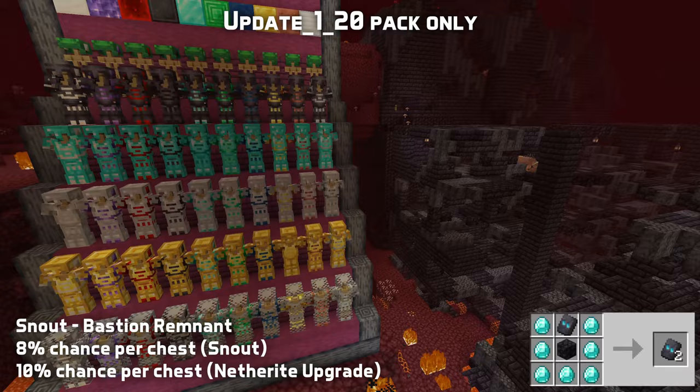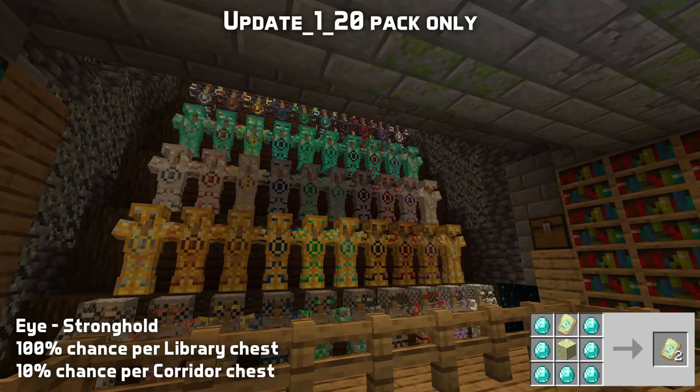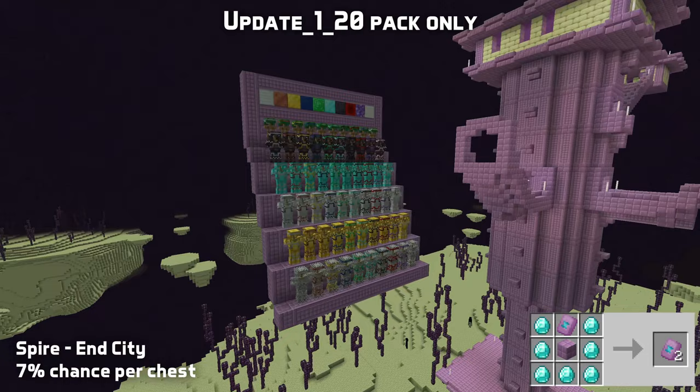Bastion remnants can also have the netherite upgrade smithing template, which is duplicated using netherrack. Strongholds can have the eye armor trim, duplicated using end stone. And finally, the spire armor trim is found in end cities and is duplicated using purpur blocks.